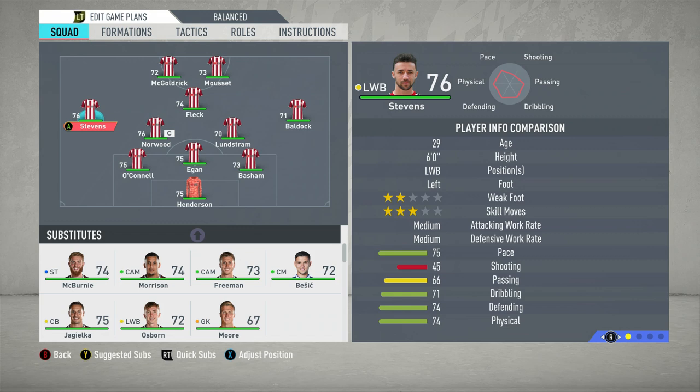You actually want to change these because in real life, the likes of Stephens and Baldock are getting to very advanced areas. They're not like regular full backs. Constantly you'll see them get to the byline, and also in very high positions to receive the ball. When a deep line playmaker such as Norwood gets on the ball, these guys are well ahead of him. So change this to the 352 and then switch these around — you'll see why shortly.